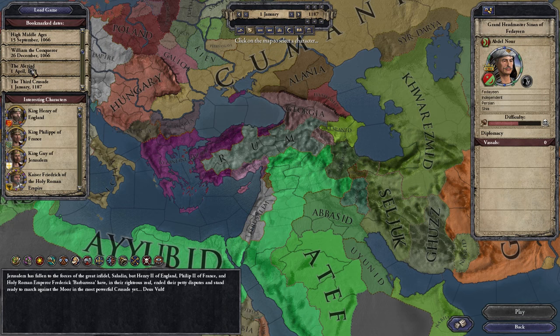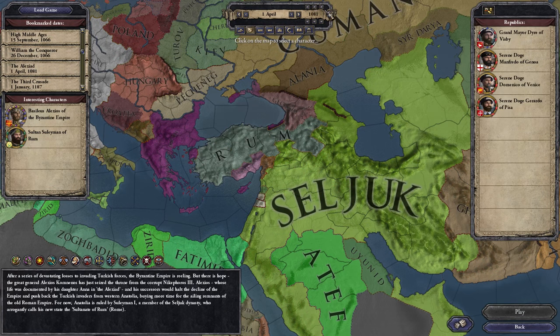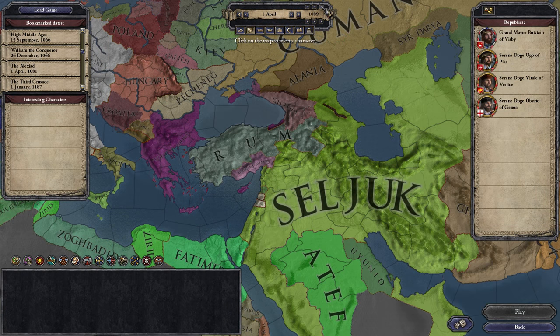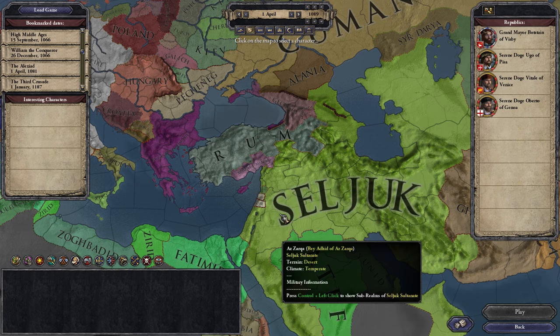So we're going to go back to the Alexia start, and now you have to manually go forward eight years until 1089, because that is when the Hashashins actually spawn in CK2.